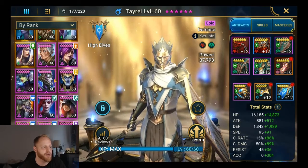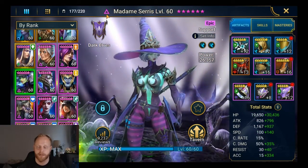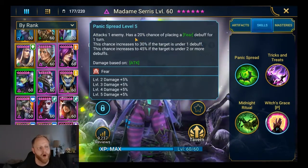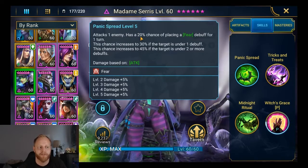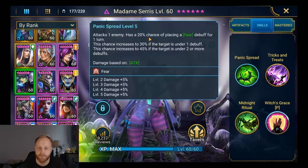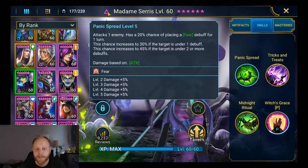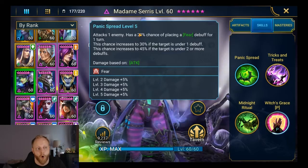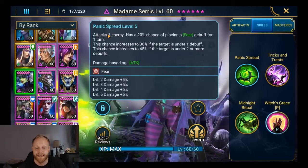Now, I was talking about affinity — with void champions, there are no weak hits. So Madam Cerise on her A1 has only a 20% chance of placing a Fear. However, there is no weak hit potential to ruin that. Technically speaking, if Madam Cerise were a Force champion attacking a Spirit champion, your overall chance would be below 20%, because there's still that chance of landing a weak hit.